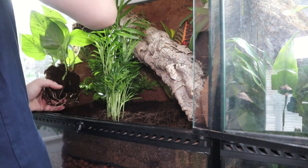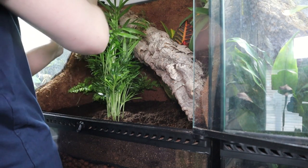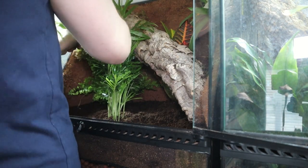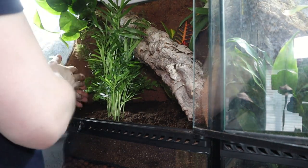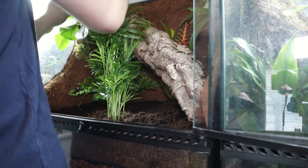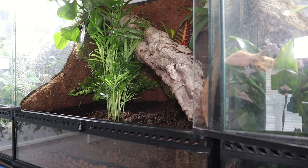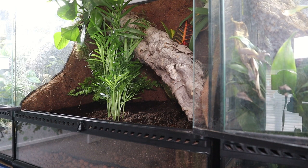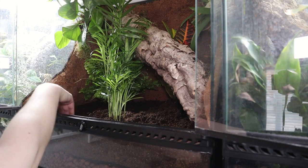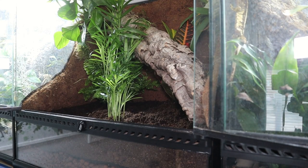Next up is the Pothos. The Pothos is one that has probably made an appearance in most of my tanks because of how well it does — it's such a hardy plant. It survives in pretty much any condition; as long as you're watering it, it will grow and it spreads like wildfire. This is the fastest growing plant I have and it spreads out quite quickly — before you know it you're having to prune it. It gives extra variety and uniqueness because they're going to grow in whichever direction they want. That's why I put it at the top so it could grow downwards — I thought that would look nice.